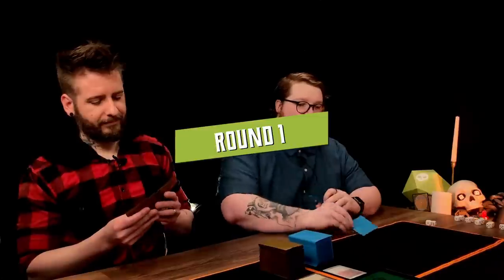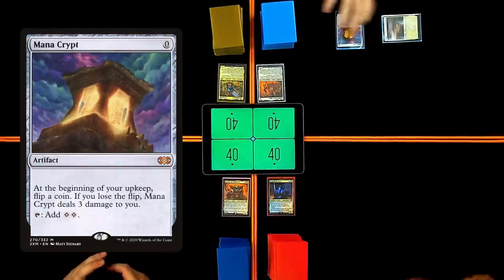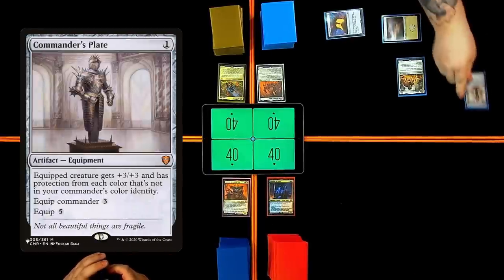Let's go. I will untap, keep, draw — holy Jesus Christ. We'll go ahead and play Planes Walk, Mana Crypt, one floating. Sram — whenever I cast an aura, equipment, or a vehicle, draw a card — with my one floating, Commander's Plate, and I will pass.